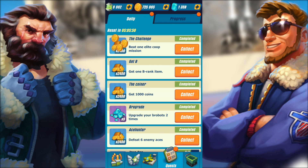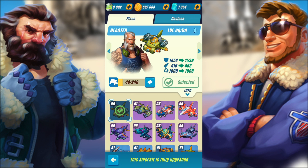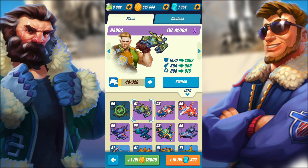We're back home and let's go ahead and see our daily tasks. We completed a lot of them, so let's collect all our rewards — we have a lot right here. Let's hop into the plane screen and upgrade right there. This aircraft is fully upgraded — we maxed out Blaster, which is our favorite plane right now, but we should explore with some other planes.